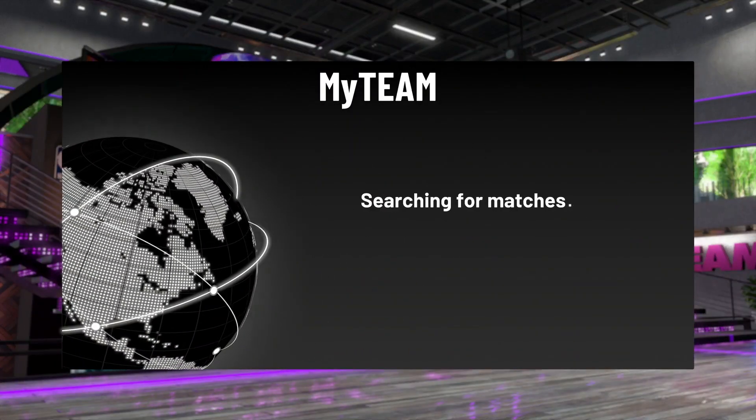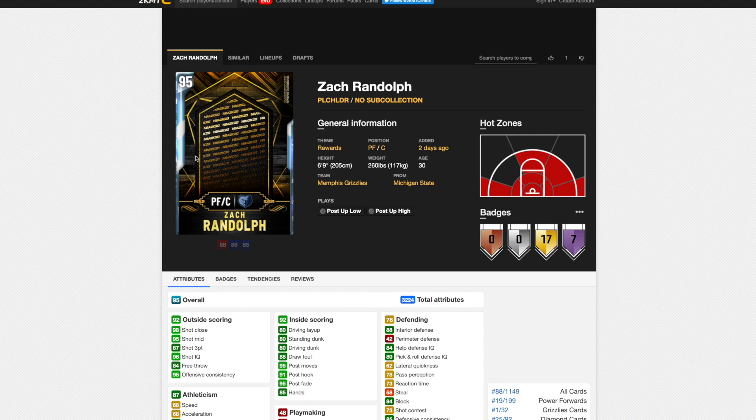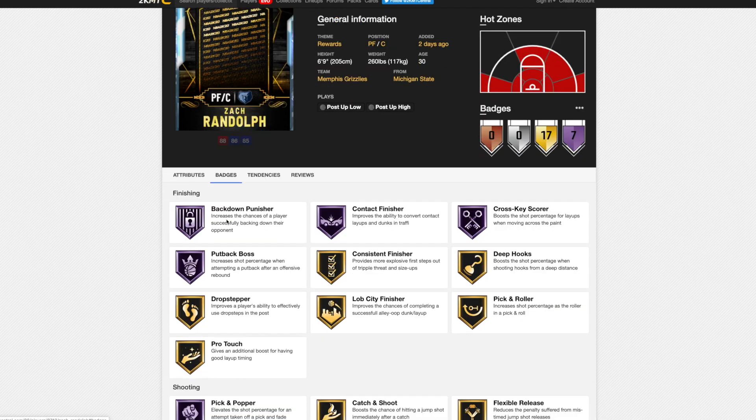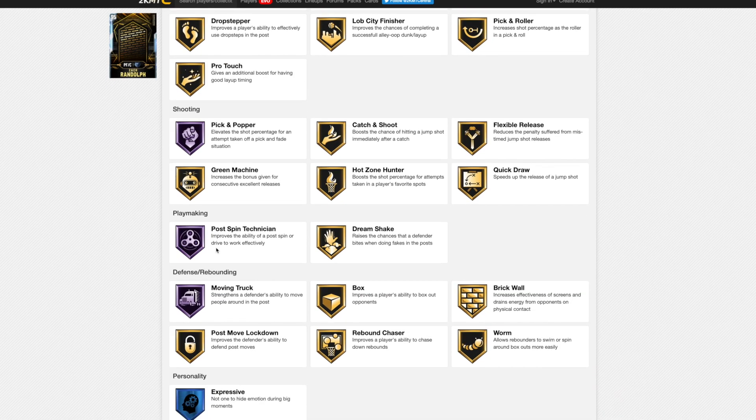Before we get on to the games, I'm going to go over the stats of the three new cards right now. The reason why I'm so interested in these cards is that they're all really good. Zach Randolph is a beast. I obviously can't see the picture, but this is the card here. Zach Randolph has got seven Hall of Fame badges, an 87.3 ball. He's not actually that slow - he's slow with the ball, but that's about it. Unreal post game, great interior defense.